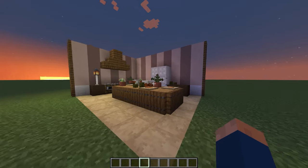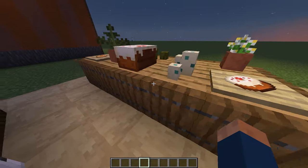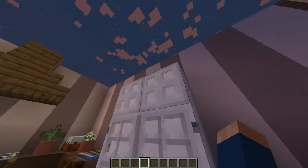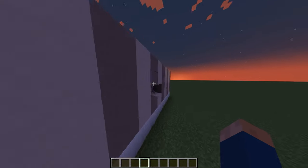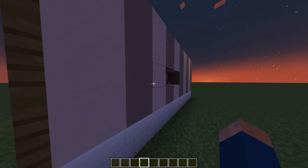This is our first kitchen. It's a modern kitchen and has some baking supplies in it. It has this fridge made out of quartz. I also use iron doors and trap doors. Although in the back, you need some levers to keep the iron trap doors down.